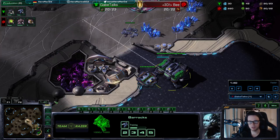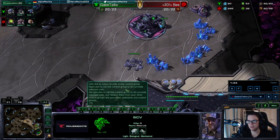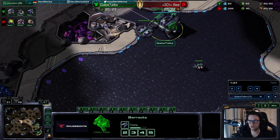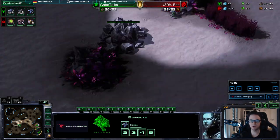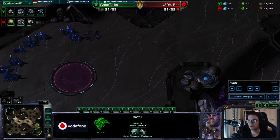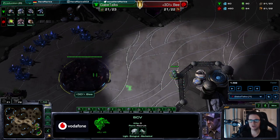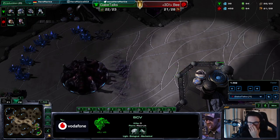After the barracks, you send the SCV out to scout, and then you send another SCV to make the command center, and obviously you start the reaper plus the depot. Then you just check with this SCV whether it's hatch first or pool first. When the SCV arrives and the hatchery is pretty much nearly done, you can assume that it is hatch first.